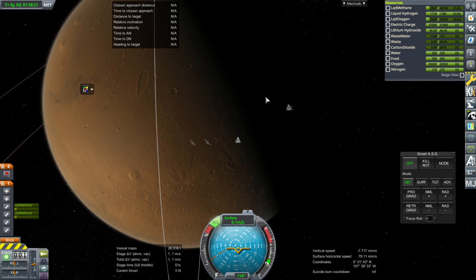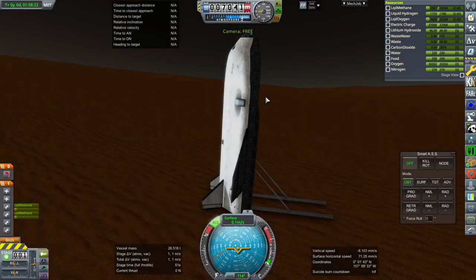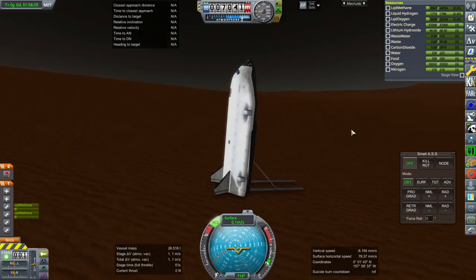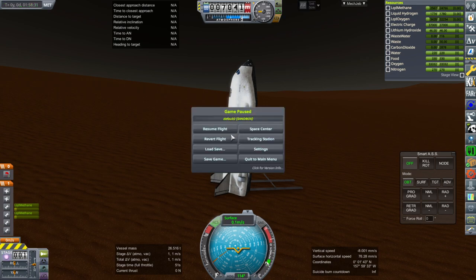On the left you can see the ISRU units there — those are the locations that we're supposed to land at. But anyway, thank you for watching. I hope you enjoyed this video. If you did please do press like. If you have any comments or suggestions please leave them in the comment section below, and I'll see you next time.